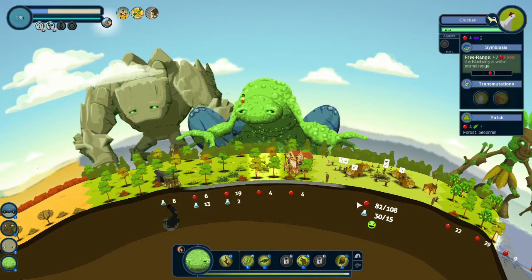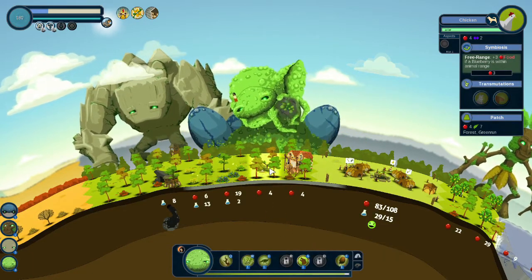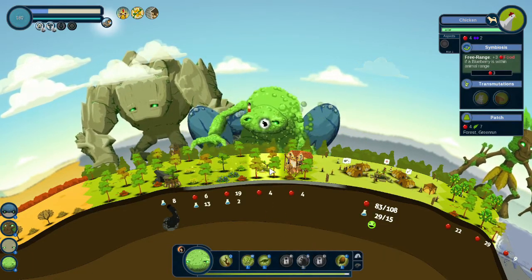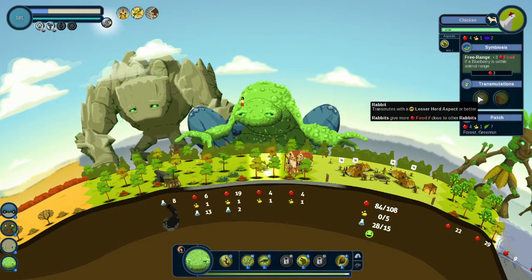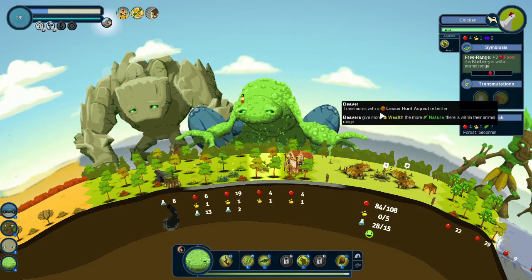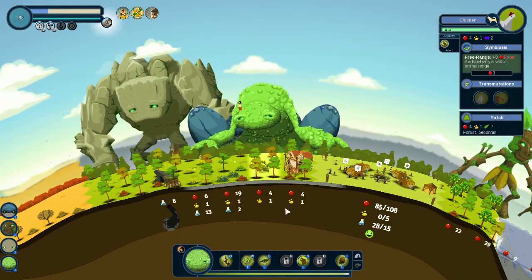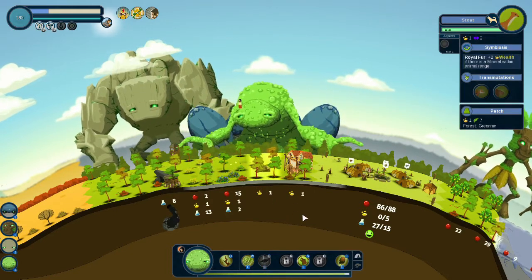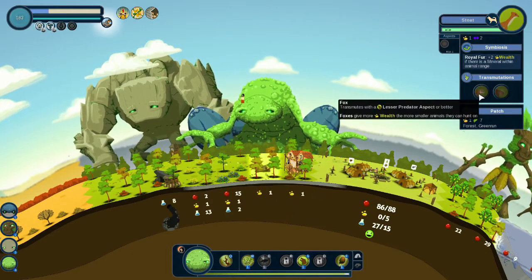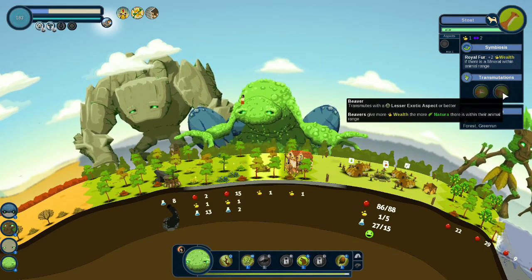We created some chickens — we don't like that. We're gonna add the predator aspect and transform them. No no no — I've done it all wrong. Exotic animals — let's try that. Foxes and beavers.